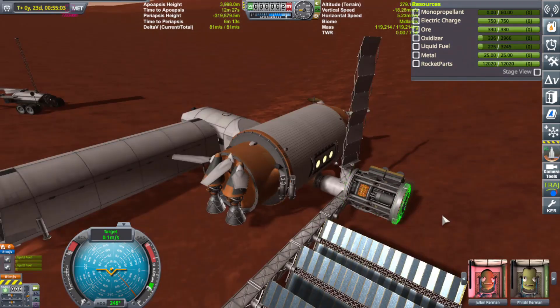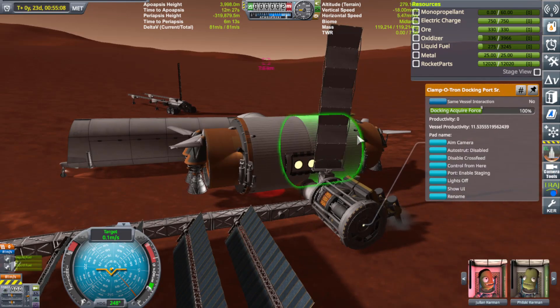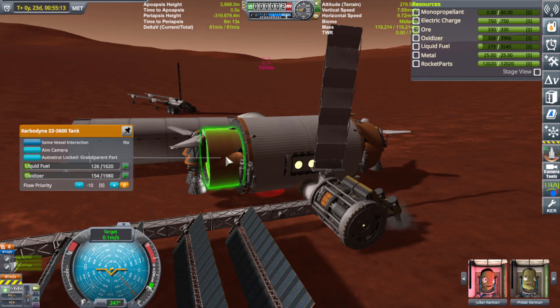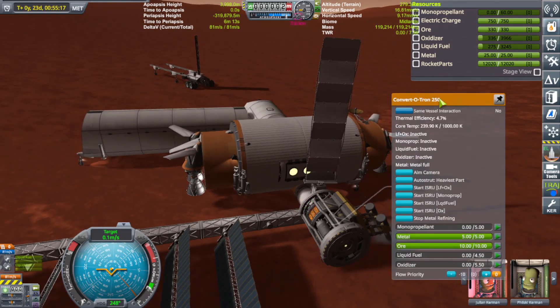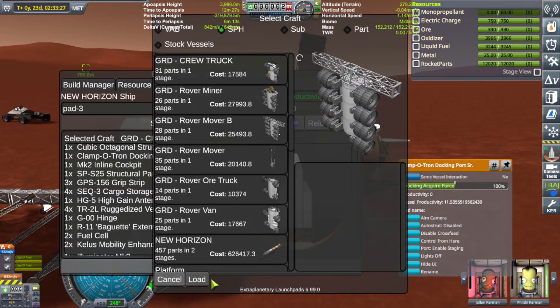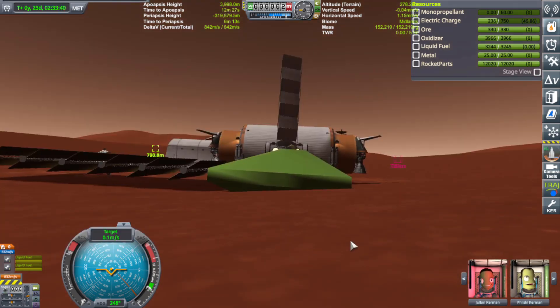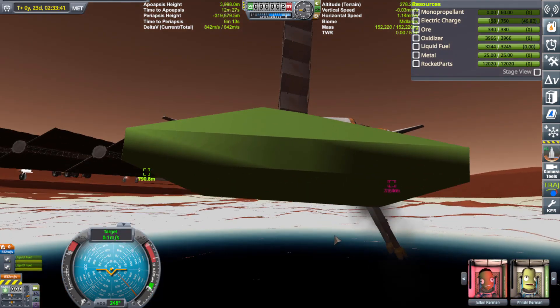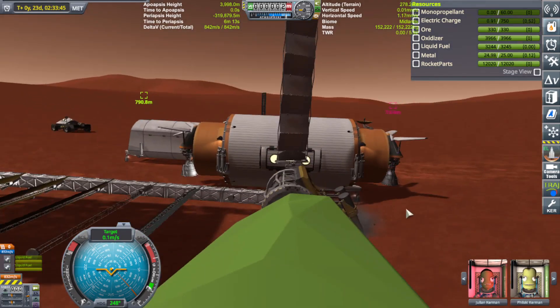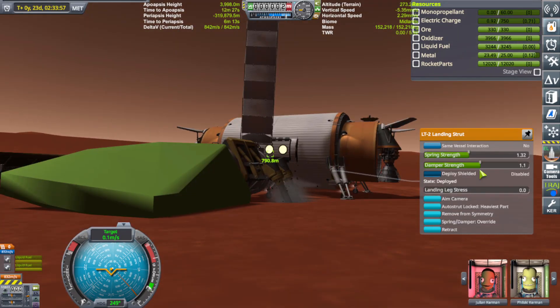I'm going to build something called a Mover Type B — I was working on it just a second ago. It is a very heavy craft. I need some fuel for it though, so we're going to have to fill up the fuel tanks for this one. Let's do this — build. This is going to be good. I see it's a little glitched in, not too happy about that. I'm hoping it doesn't explode.